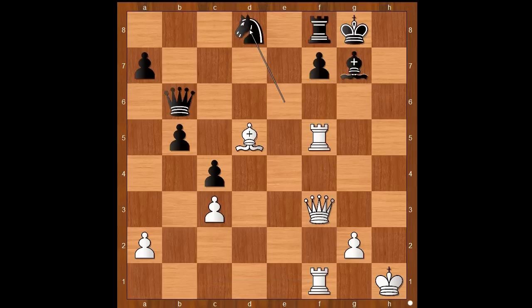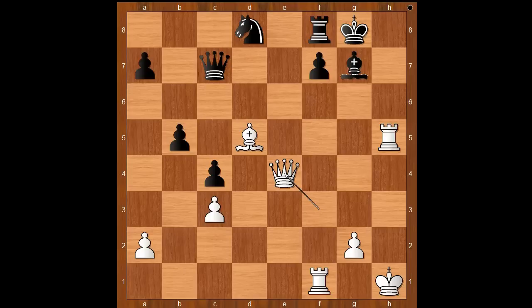Knight to d8 defending the pawn. White to move — how would you continue? Carlsen played rook to h5, telegraphing a visit to the h7 square by the queen. But black can't do anything about it. Grischuk played queen to c7. White played a move and black resigned — the move is queen to e4. Grischuk resigned; there is no sensible defense against queen to h7 checkmate.